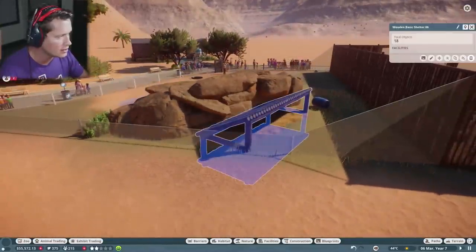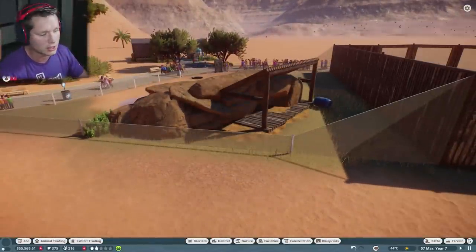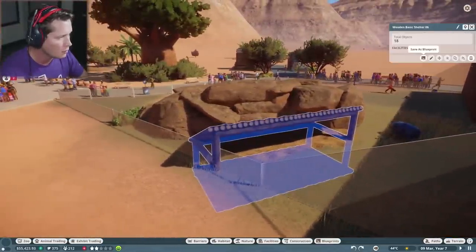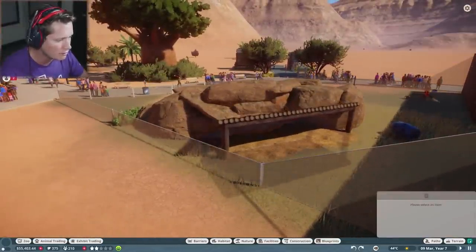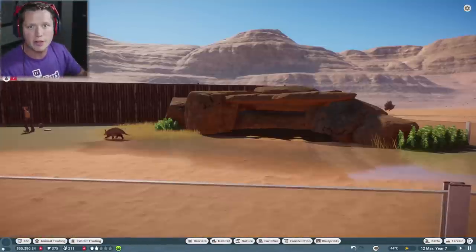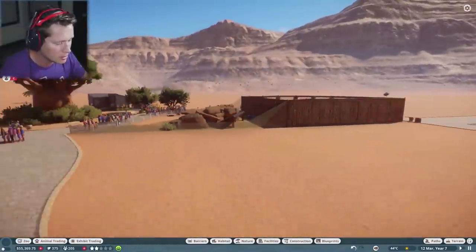I even tried moving the rock structure up and it still didn't work, so I don't know if it's glitched or what. I think we're going to leave this as it is — I like the way it's set up aesthetically, with a private area in the back and a little public area up front.